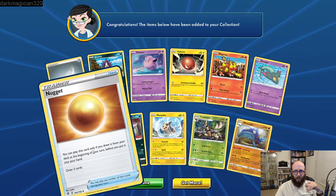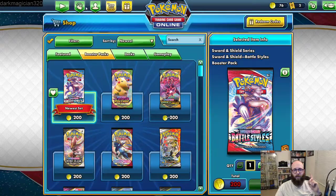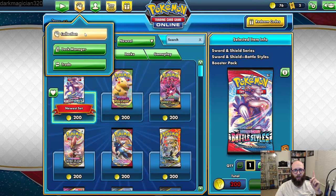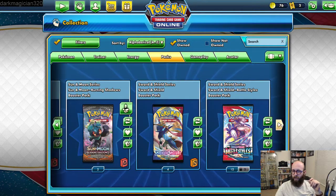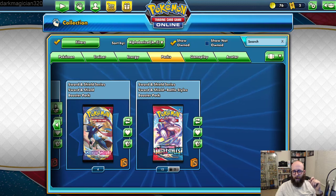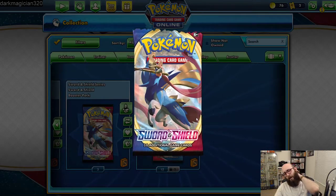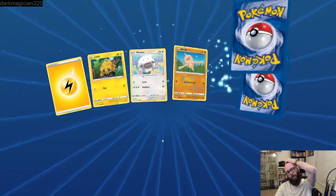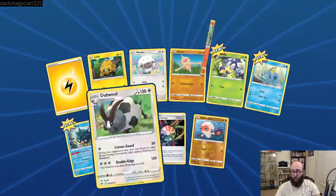A nugget, just a little nugget. We're going to go back to Packs and just keep going. We're not gonna open the Battle Styles yet because that's the most recent one — we need a couple from that one. Specifically the Mad Party cards, because I'd like to run the Mad Party deck as well.